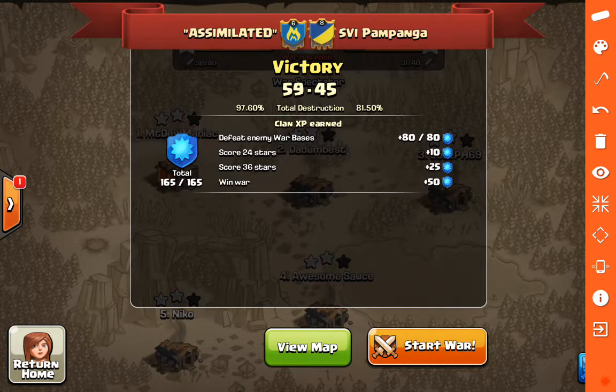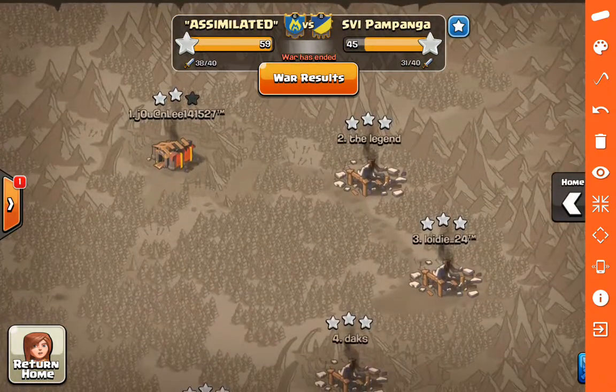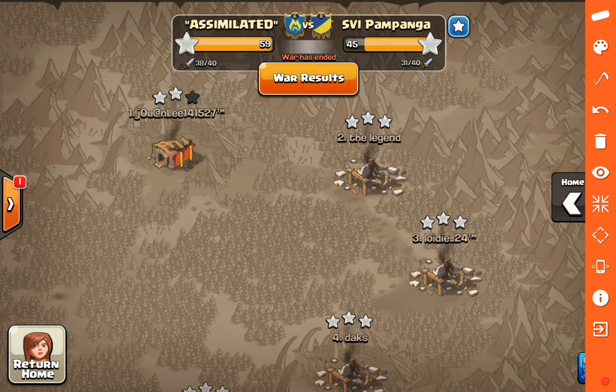The Allfather here bringing you another War Recap, and this will be a pretty short one. I just wanted to go through a couple of attacks that stood out to me. The final score was 59 to 45 - one short of perfection. Just one Town Hall 10 at the top of the War Map that was not three-starred. Great job to everybody taking care of business and three-starring everything from number 2 down. We'll go ahead and look at the attack on the number 4 base.